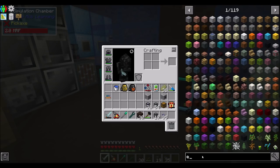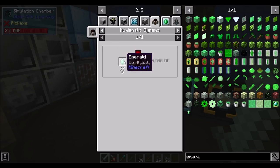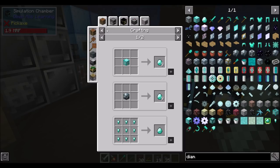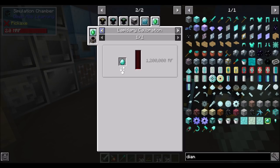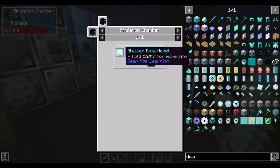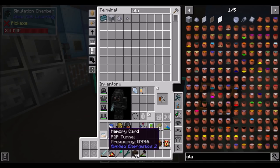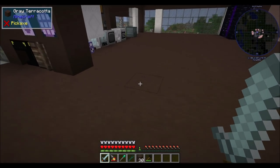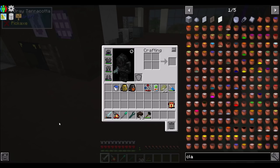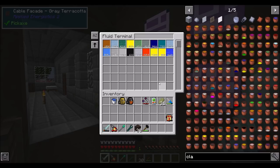Another idea I thought of — the numismatic generator produces 2 million RF, and 1.2 million RF per diamond with the lapidary upgrade. I could get diamonds from shulkers, so if I got a shulker farm, that might not be a bad way to generate power. But it might be silly considering my diesel is actually in really good shape. I was just poking around at ideas for other power generation. Now that we're in EV mode, we might be able to get a multi-block diesel generator, which could produce even more power.